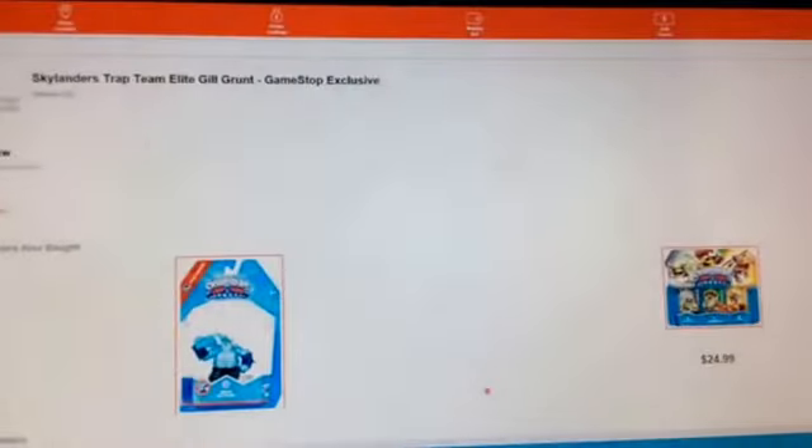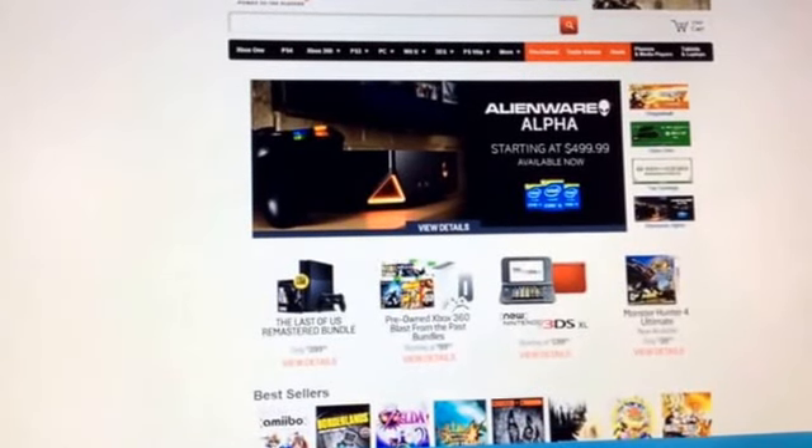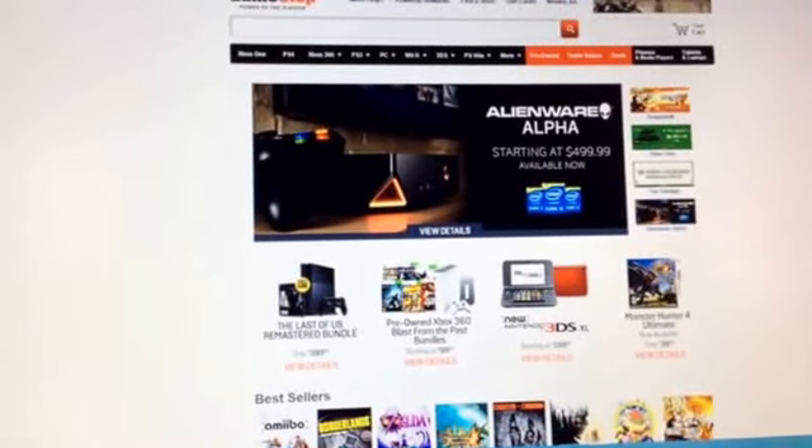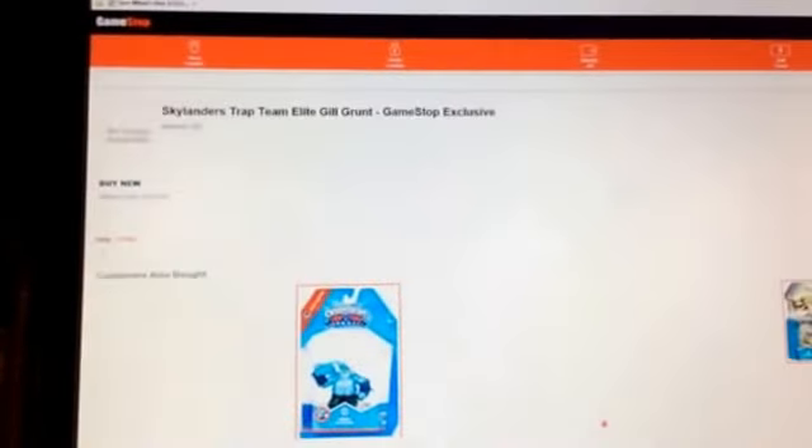Next up, we have the Eon's Elite figures. And then we have Gilgrunt right here — Eon's Elite Gilgrunt — who is scheduled for release on the 10th of April at GameStop.